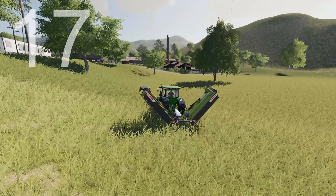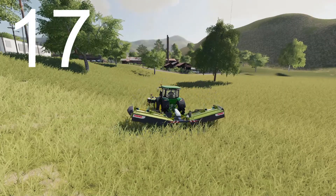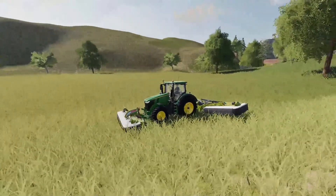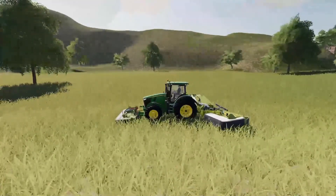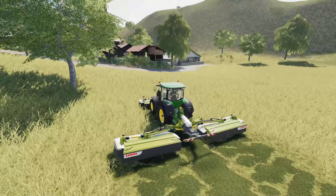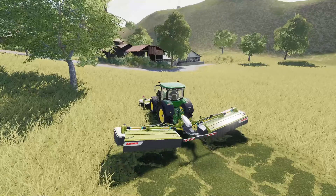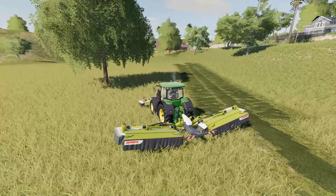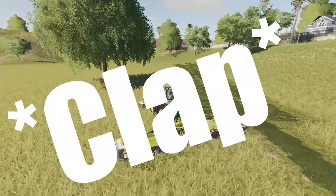If you've ever mowed a field of grass, you'll know what this seventeenth feature request is. I feel like you need to be able to pick up both mowers at the same time. It's so frustrating having to hit V on the back mower, hit G a few times, cycle back through all your implements, finally hit V to pick up your front mower, and turn around to the next pass to do the exact same thing.